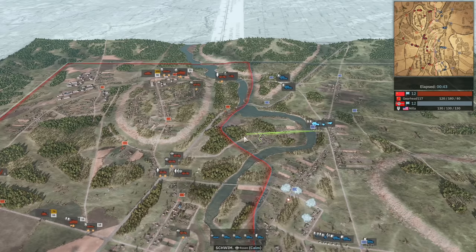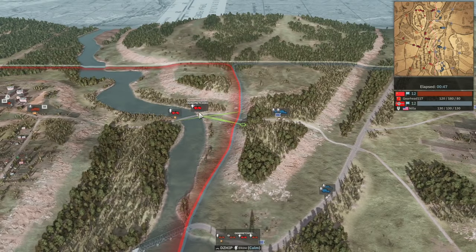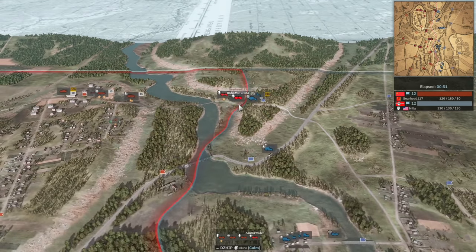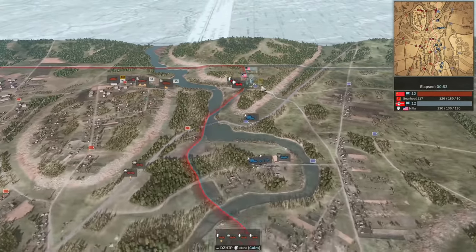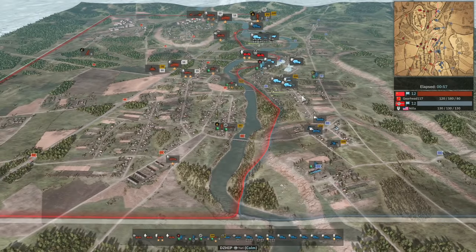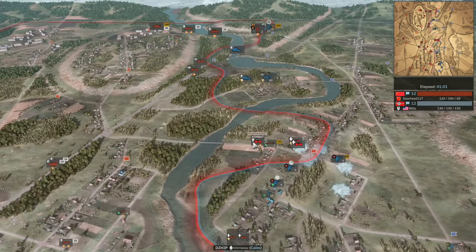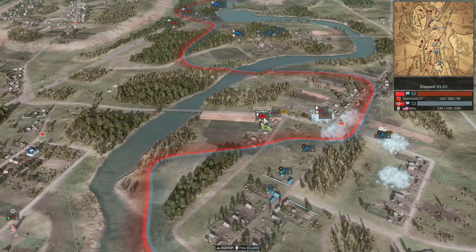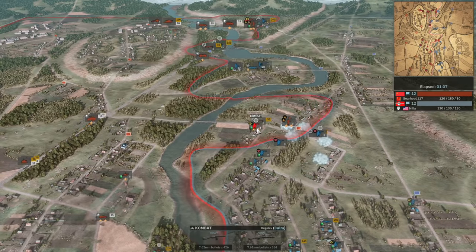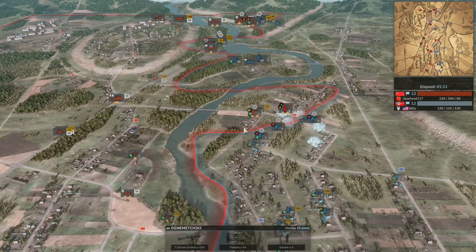The Panzergrens are getting straight across the river trying to get into a decent position, but I'm not sure they'll be there before the Ognemetiki. The Ognemetiki and those jeeps should manage to get into light cover to at least contest the Panzergrens. Nilla is going for a defensive start across the board. The combat has come all the way across — this is risky. Gearhead is putting his combat right in the face of Nilla's troops at the start.